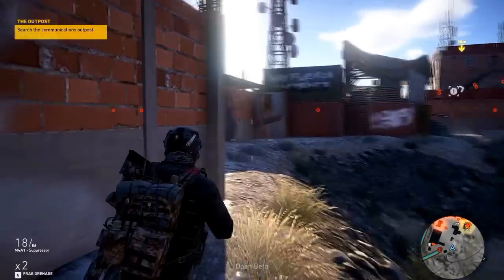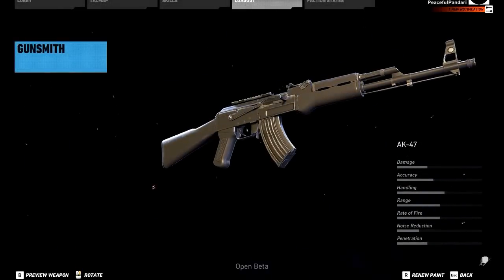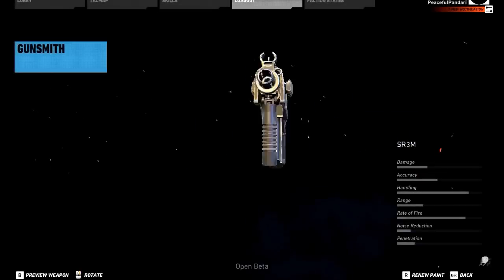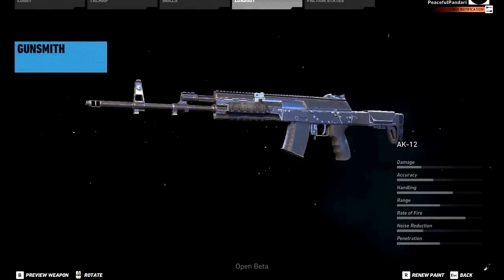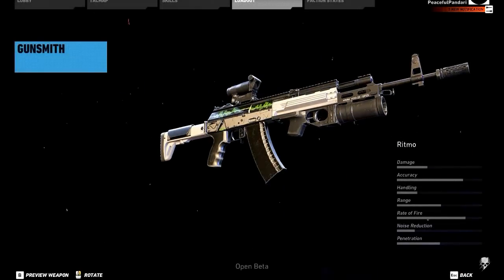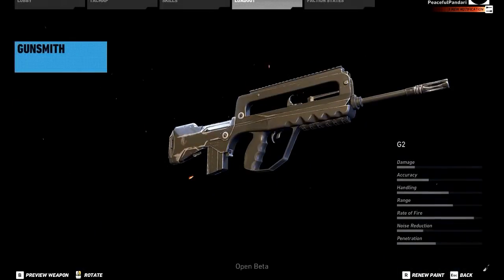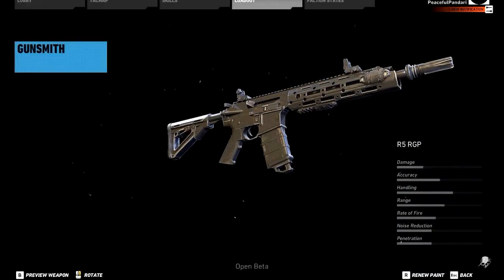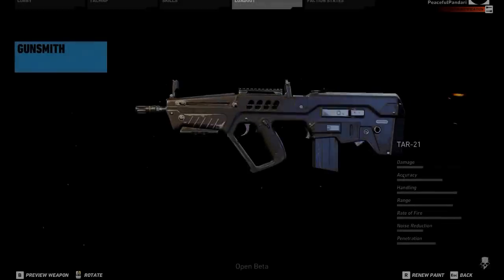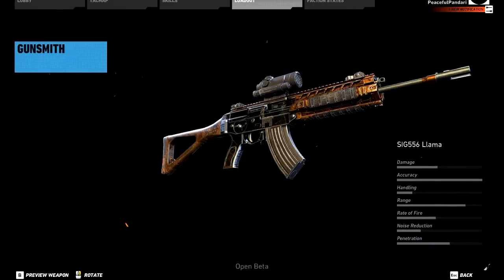We'll start with the assault rifles — there are 21 of them including variants. You have the P4-16, the AK-47 with two exotic variants: the HIRS AK-47, the SR3M, 556XI, AK-12 with two variants — the AK-12 GR Network available through Uplay and the RITMO as an exotic variant. There's also the AUG A3, the 805 Bren A2, the G2 which looks similar to a FAMAS, L85 A2, R5 RGP, ACR, M4A1, M4A1 Tactical as an exotic variant, an MK-17, TAR-21, El Comandante as an exotic variant, and the SAG 556 Llama available through Uplay.